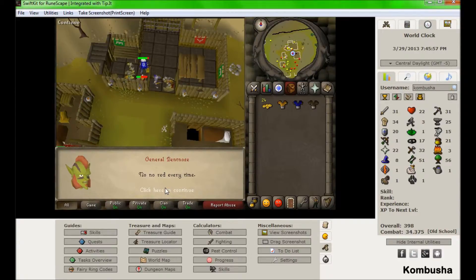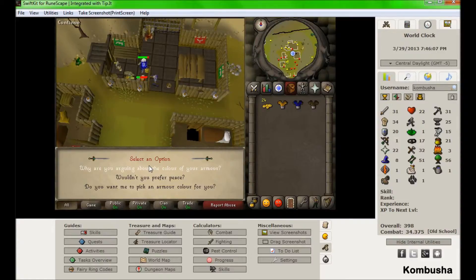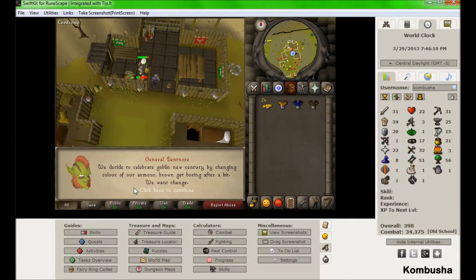'Green armor best!' 'No, red armor!' Every time. 'Go away human, we busy.' Why are you arguing about the colors of your armor? 'We decide to celebrate goblin new century by changing color of our armor. Brown getting boring after a bit.' Blah blah blah.